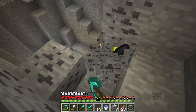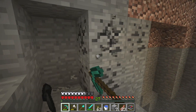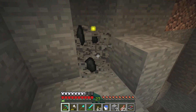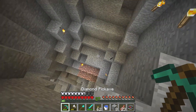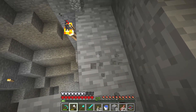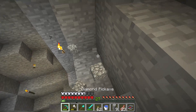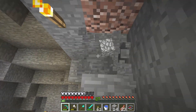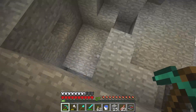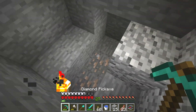Falling down might hurt very much — if you fall down the leg might be sad. So what we do here is make another path down. I swapped to the shovel accidentally — I was like why is this so slow mining? I accidentally pressed 2. I was using the shovel. Then I found iron — whoa, coal! Iron and coal, can you believe it?